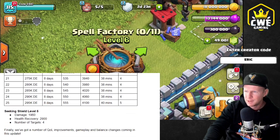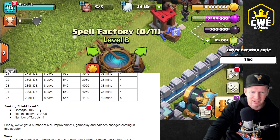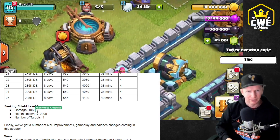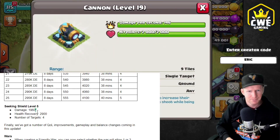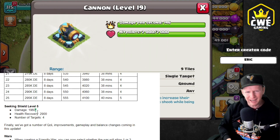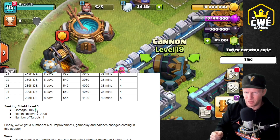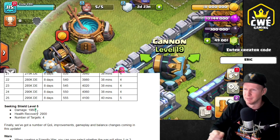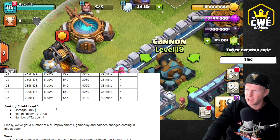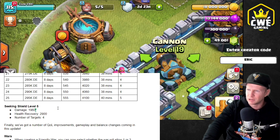The ability will now do 1960 damage. I need to actually look at the HP of a handful of structures. I think that should be enough to take out a cannon — let me check. Just shy. It doesn't take out a cannon. I wonder what structures it will now be able to take out that it couldn't before. Think about how strong that extra seeking shield is going to be. And of course a little bit of extra health and extra damage is going to make her a little bit stronger.